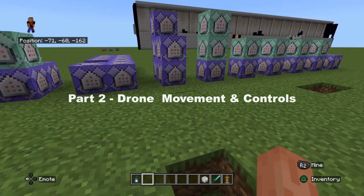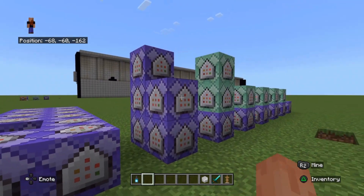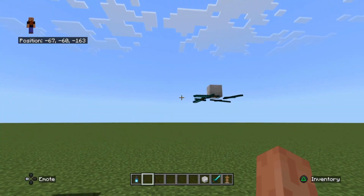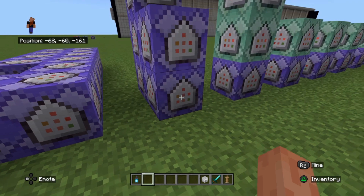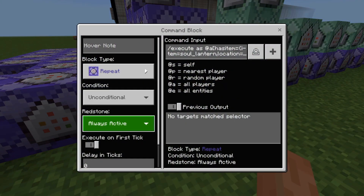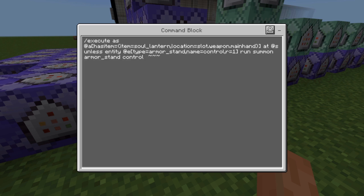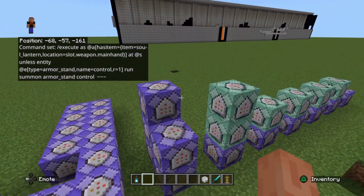Now I'm going to show you how the movement works. We're going to put a repeating command block down set to always active. What this basically does: if you're holding a soul lantern and it doesn't detect an armor stand called 'control', it's going to summon an armor stand called 'control'. This will all make sense in a moment.